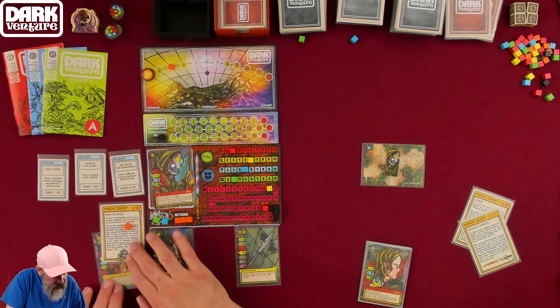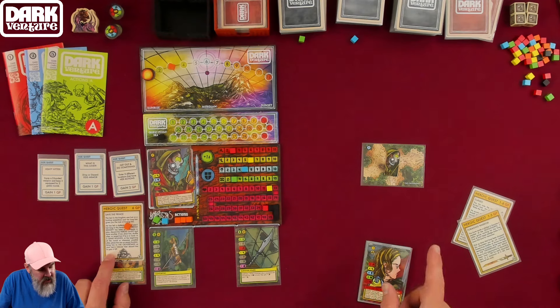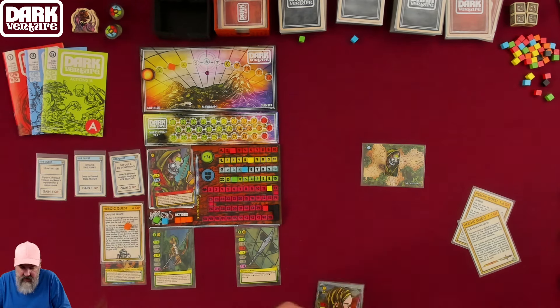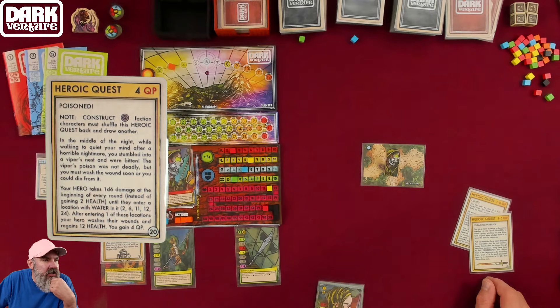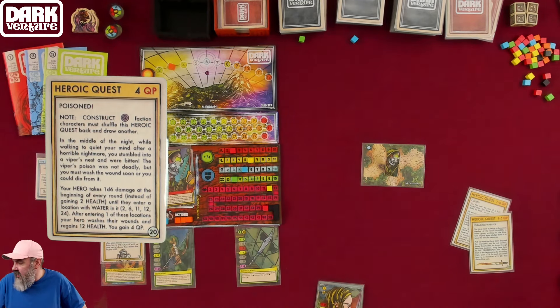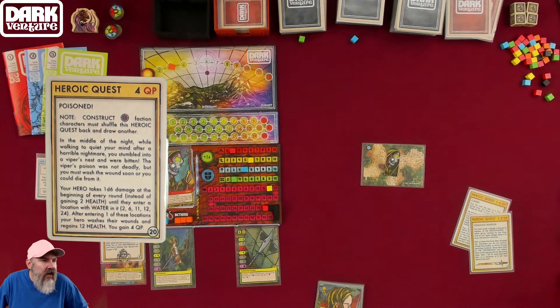Bring the prince to the crossroads as your hero's follower, then discard him — gain six quest points. The other heroic quest option is 'Poisoned': we are the Lightning Bolt warlock faction, so this applies. In the middle of the night you stumbled into a viper's nest and were bitten — the poison wasn't deadly but you must wash the wound soon.